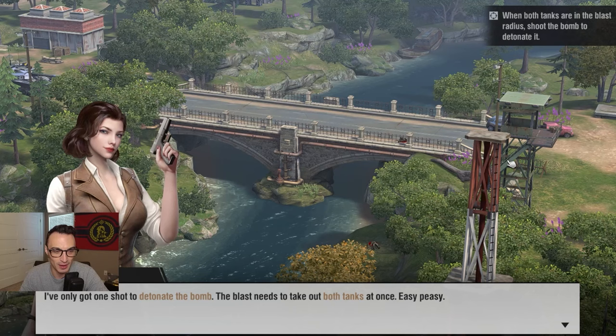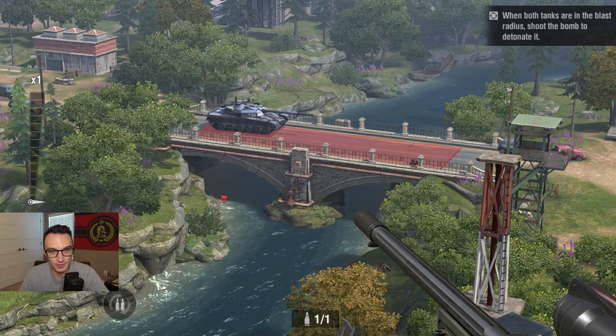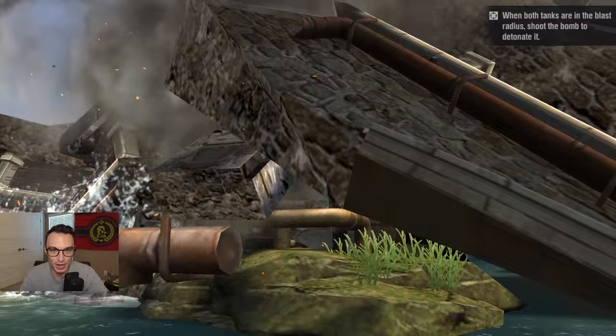We've got one shot to detonate the bomb — the blast needs to take out both tanks at once. I'm assuming when they're both in the red, that's when we want to take our shot. Now's a good time — we hit our bomb and there goes the bridge. Perfect.